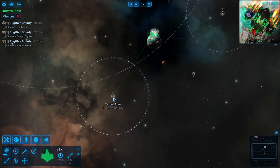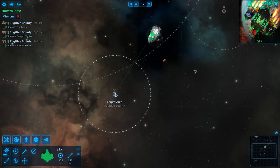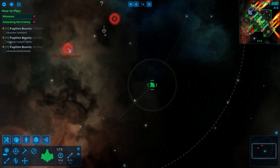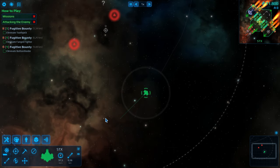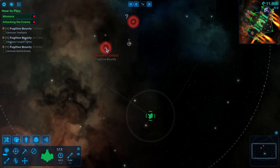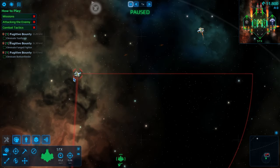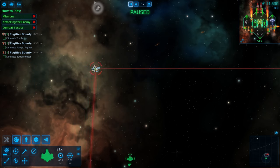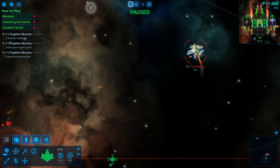This is gonna be our first real test to see if this ship, the SDX, the Steve X, can actually survive. That right there is gonna be my bounty but he's got — I don't know if he's got a friend or a foe nearby. They might be fighting each other. And yes you can see they're actually shooting each other. We have a toothpick over here which is the person we need to shoot and he is fighting another toothpick.